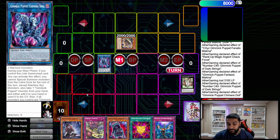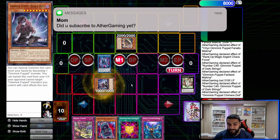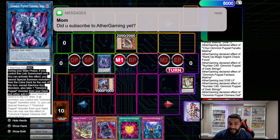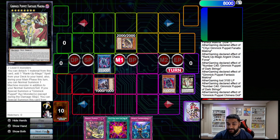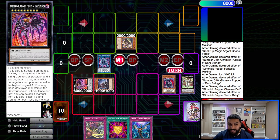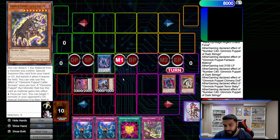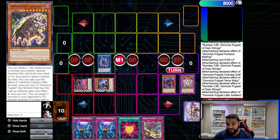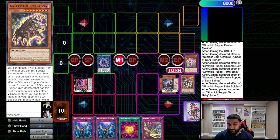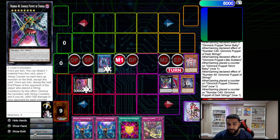It adds and special summons, which is great. Then we use the additional normal summon from Machina to normal summon Terror Baby, which summons out our Dark Strings. We use Dark Strings' effect to pop — and you should be taking the 2000 burn here — so we do 2000 and draw. Then we use Little Soldiers' effect to turn Terror Baby into a level-8 and link into Gimmick Puppet of Strings.